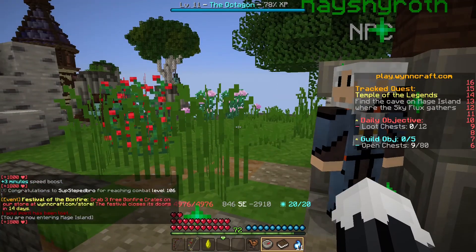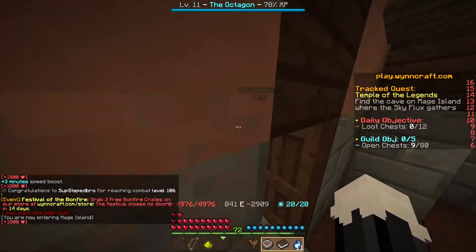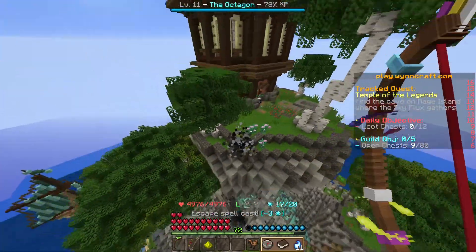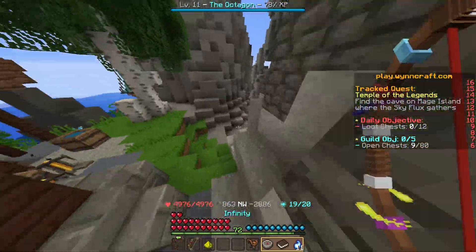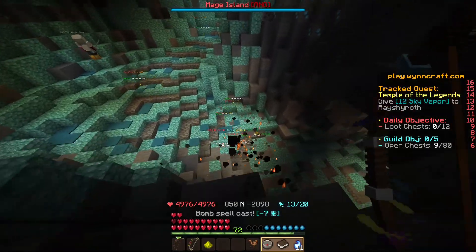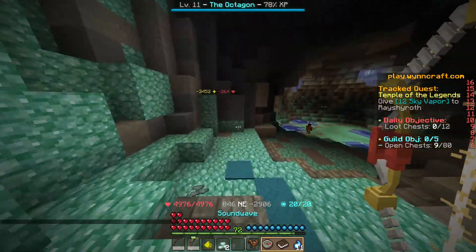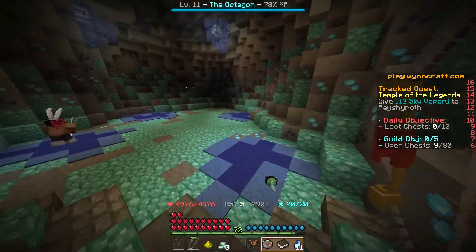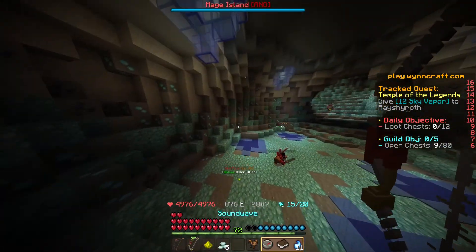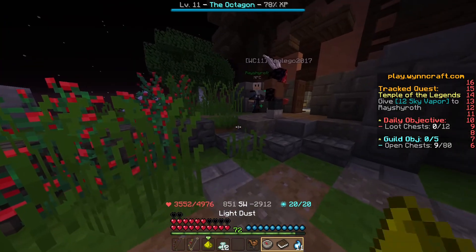We need 12 Sky Vapor for the task — find the cave on Mage Island where the Sky Vapor gathers. So basically we need to go back down. I'm guessing it's this cave that I wasn't able to enter before. We need 12 of this — should be pretty easy. Five down, seven more to go. I got the 12 vapor.